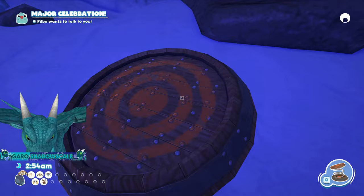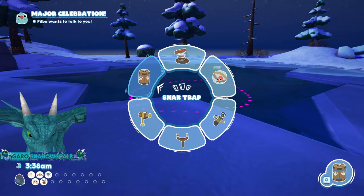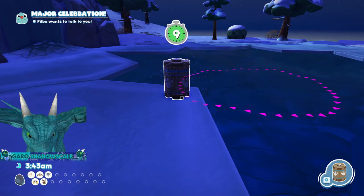Next we're going to capture Mt. Sodhi — we'll come back to Flutter Jam when it's daytime. Mt. Sodhi swims in a circle right here. Do not enter the water and do not put your traps in it — they will freeze. But you can put your trap on the edge of the ice and Sodhi will get close enough to capture without having to put your trap in the water.